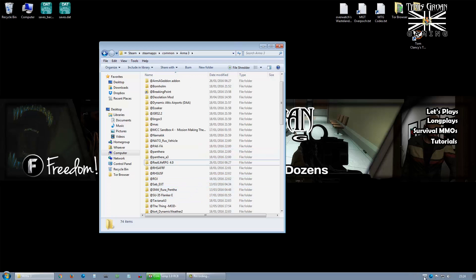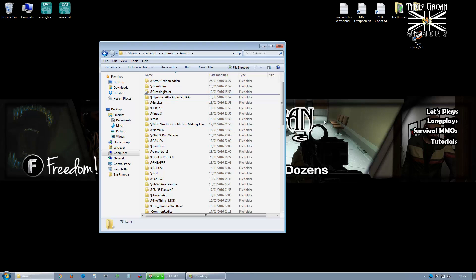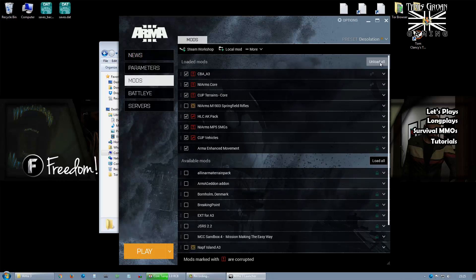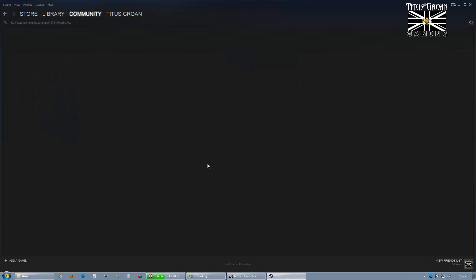There's one way to find out. Did I remove Desolation? No, I didn't — kind of important. I'm going to start up Arma 3 so we get the Arma 3 Launcher and we're going to check. There we go, they've all gone. So there's nothing to do with Desolation on here at all anymore. The next thing I'm going to do is get back onto Steam Workshop and subscribe to one mod only — the Desolation one itself.